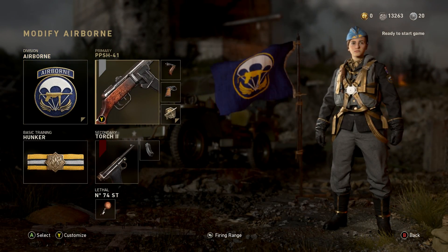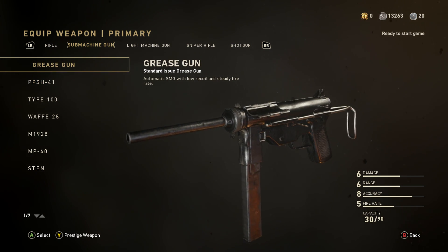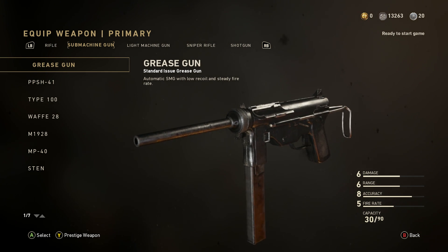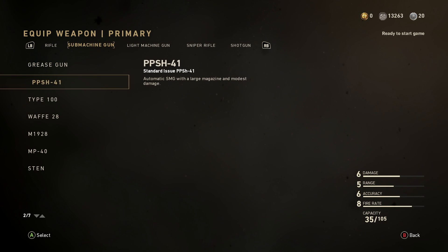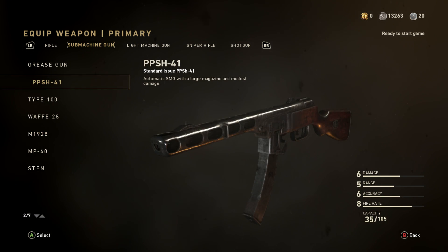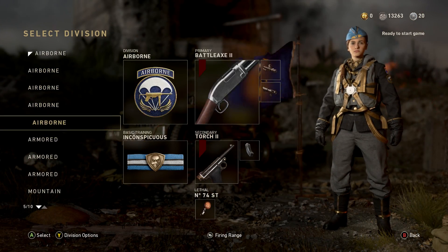For SMGs, the PPSH is still the best one. The Grease Gun is still not great after the buff — they just decreased the recoil on it but it's still not good. The Tommy Gun is still really good up close, but the best one overall is the PPSH-41.